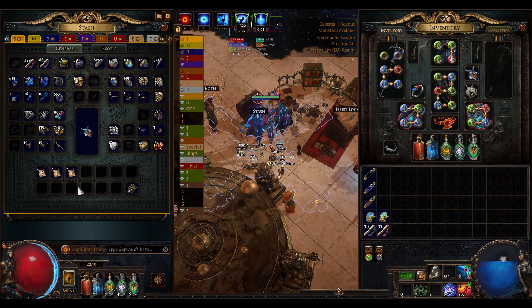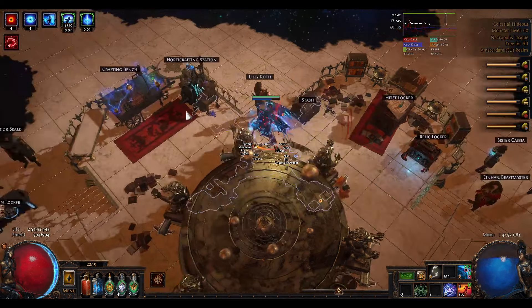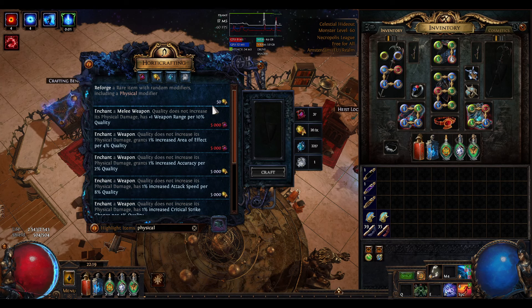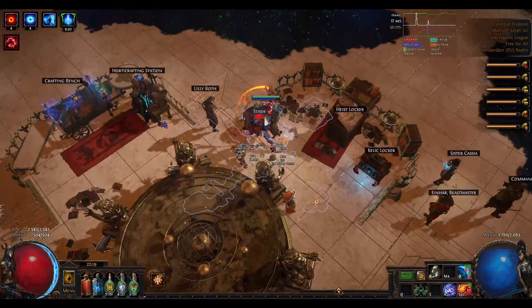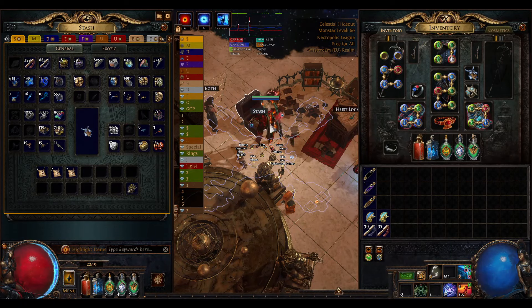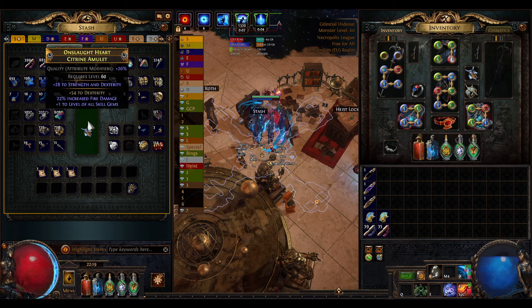Hi again YouTube, this is my guide video on how to craft a plus 2 cold amulet for this build. This also works for fire, lightning, and chaos as well. The notes about how to make this amulet are in the POB of this build, link is in the description. Don't forget to like and subscribe because I'm aiming for 500 subs this league, and follow my Twitch if you want — I'll stream from time to time while doing challenges.